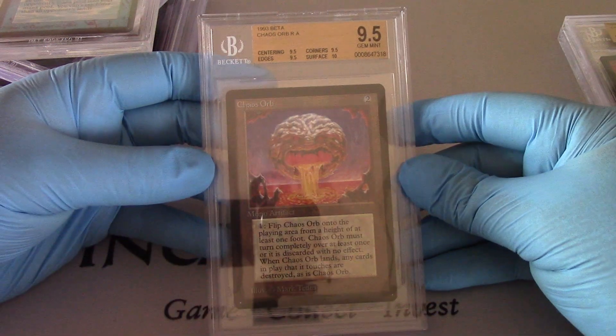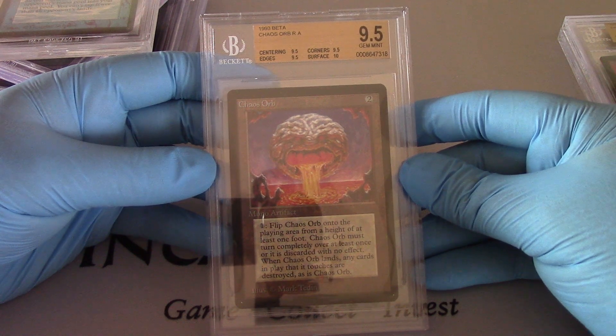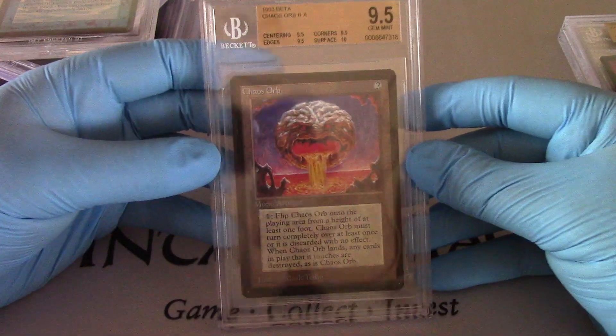If you need a little chaos, here's a Chaos Orb. 9.5 on centering, corners and edges, and a 10 on that surface. Beautiful.